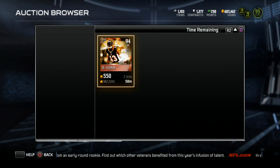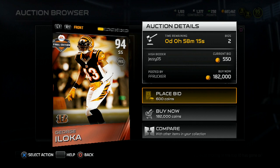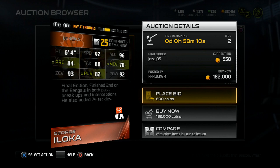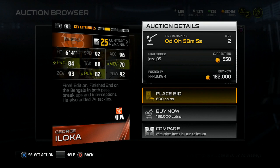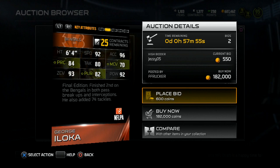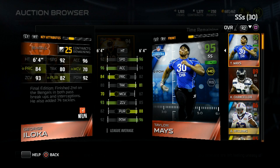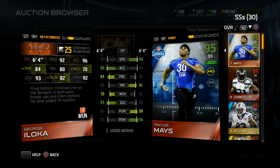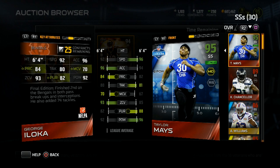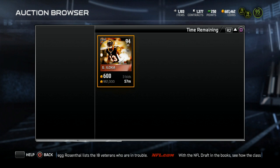The last card — George Iloka — is a 94 overall strong safety from the Cincinnati Bengals, 6'4". He has 84 play recognition, 93 zone coverage which is very good for a safety, 92 speed, 80 tackle, 82 pursuit, 96 acceleration, 70 man coverage, and 92 hit power. Comparing him to Taylor Mays — same height — Taylor's faster, tackles better, but Iloka's coverage stats are way better. This could be a really good budget card once the price drops.